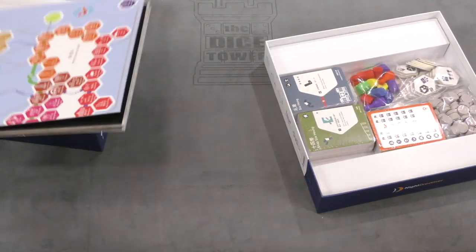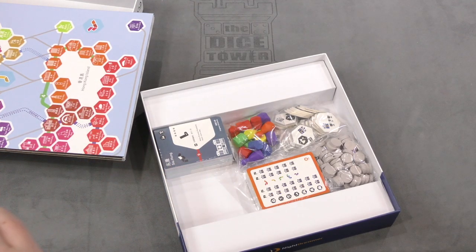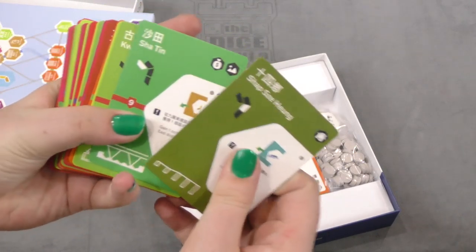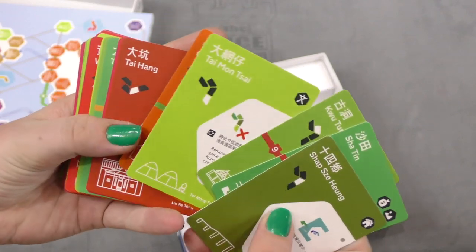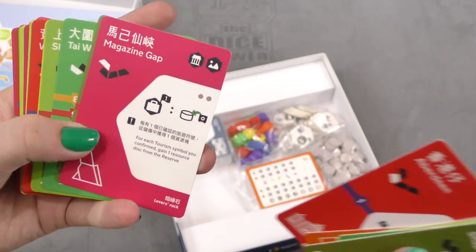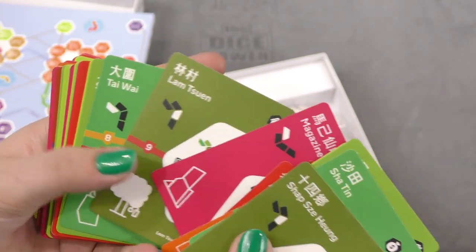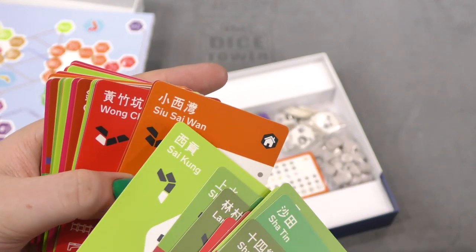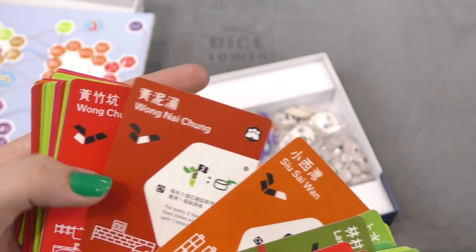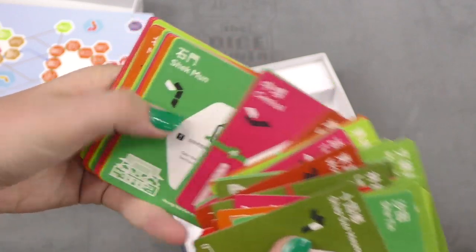We also have some cards in this game box. Let's open the stack of cards and see what's inside. There are things in here that I'm not entirely sure what they mean - I can't read the text. Oh wait: 'for each tourism symbol you confirm gain one resource disc from the reserve.' I like how they have the English version of that, but I'm still not entirely sure what it means.